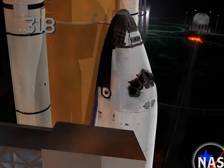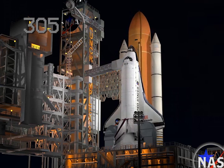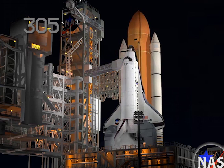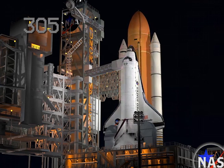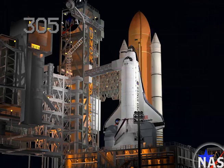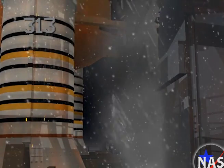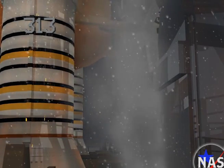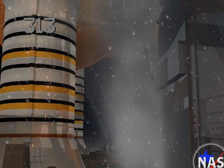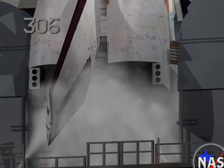CDR, perform BFS safing. BFS safing is in direct. Ignition pyrotechnics are safe, all engines are in post-shutdown standby. GLS is go for orbiter APU shutdown, and we have no MPS fire detectors tripped at this time. Copy. Water is on.